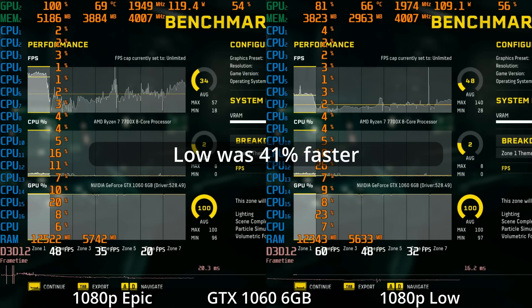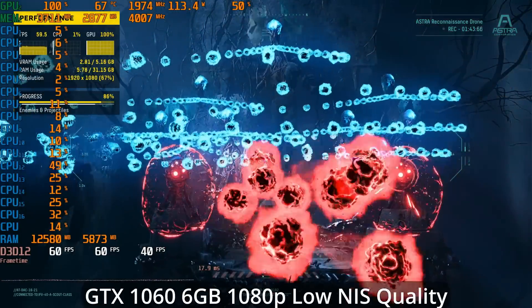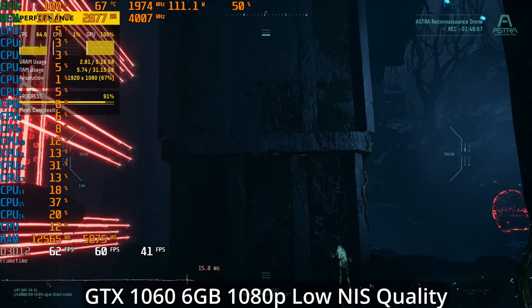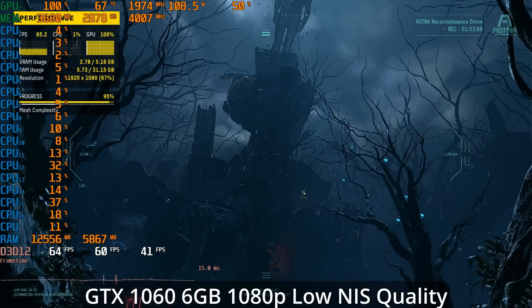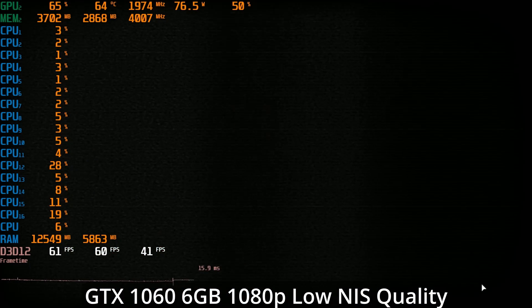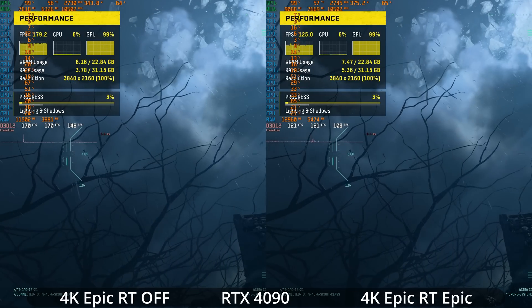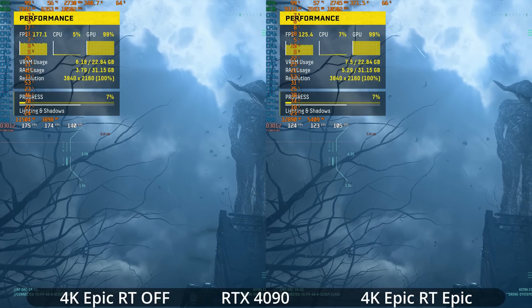There is a lot of scalability here — the low settings were 41% faster on average than the epic settings on the GTX 1060, but it still wasn't enough to reach 60 FPS. So I looked at upscaling: using NIS here, and the game also has FSR 1.0 upscaling, which is very similar to NIS as a spatial upscaler — there didn't seem to be any FSR 2. With NIS we were able to get a 60 FPS average, although the 1% lows were down around 41 and we were certainly dipping below 60 at times.